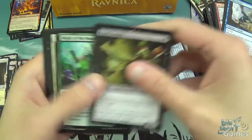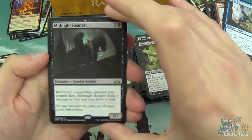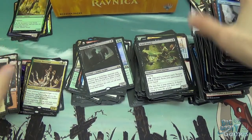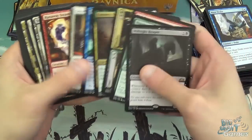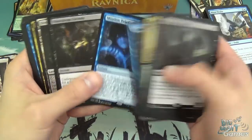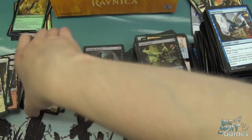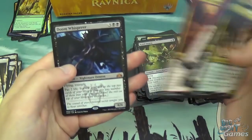Definitely seen everything in there: Crawl Swarm, Might of Masses, Inspiring Unicorn, and another Midnight Reaper. And a foil as well — a Wariokapi. So yeah, some good stuff in this box. Got the usual two shocks, got Trostani, Mission Briefings — a pair of those — and the Assassin's Trophy. And then Mythics: we got some excellent Mythics actually. So there's Trostani, Vraska, Aurelia, and Doom Whisperer. Solid box, and the set is looking like a lot of fun.